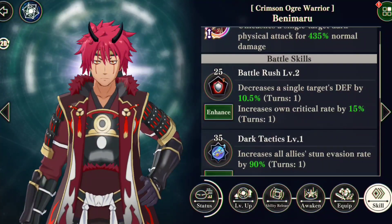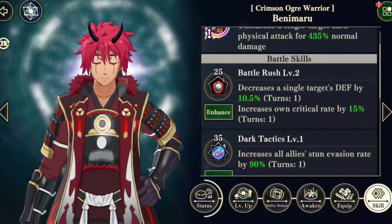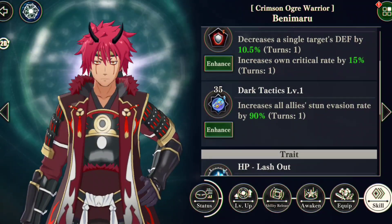Once we actually get him up, I imagine he's going to be even more of a beast. I think at 25 cost his skill is going to drop down to 15, and at 35 cost it's going to drop down to 25. To let you know how good this is — increases all allies' stun evasion rate by 90% at 35 cost.